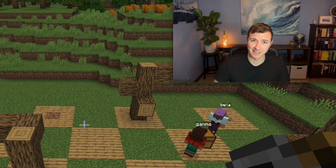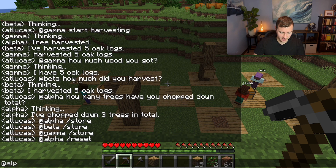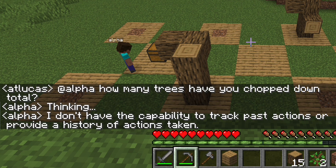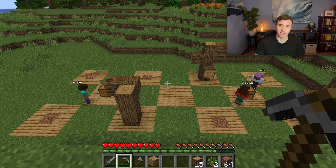So I've also built in a function to reset that GPT context, basically creating a new instance: Ctrl+T @alpha /reset. Now behind the scenes we have a new GPT controlling alpha, and if we ask it how many trees it's chopped down it shouldn't remember any. @alpha how many trees have you chopped down total? Alpha thinking... I don't have the capability to track past actions or provide a history of actions taken.